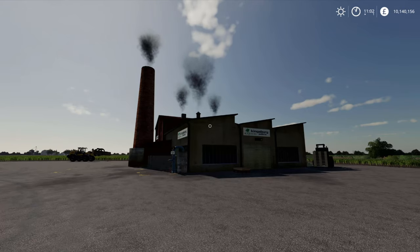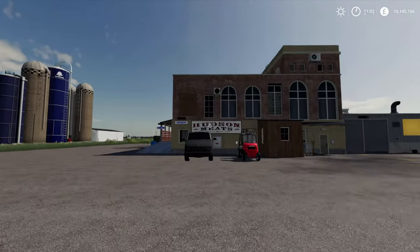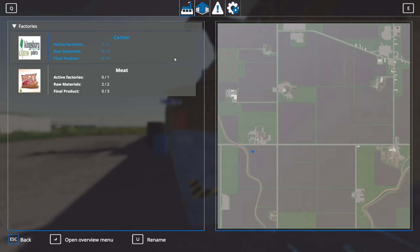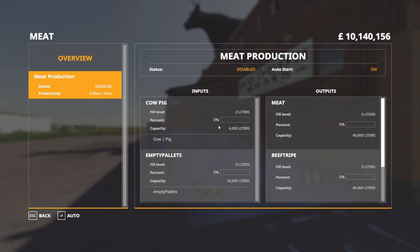Now while we're waiting for the pallet factory to create some pallets, let's talk a little bit about the meat factory. You drop either cows or pigs off at this point here. If we go back to Global Companies and open up the overview menu, in meat production you will see that it produces three different types of output: one is meat, the second one is beef tripe, and the third one is pork chop.